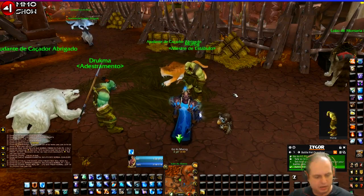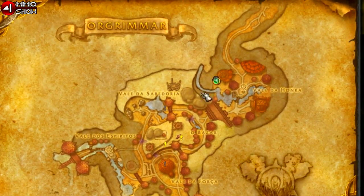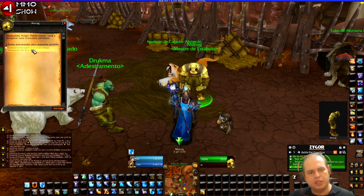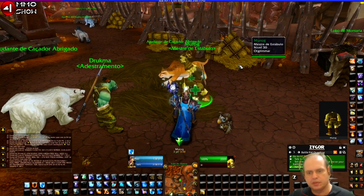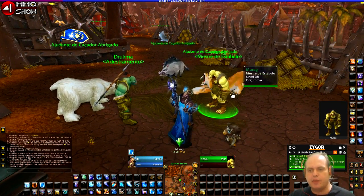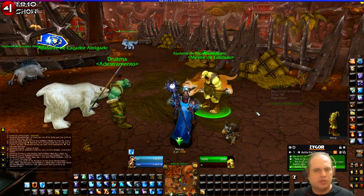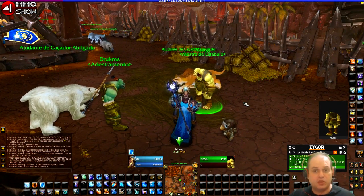Murog is right here — let me show on the map where he is. On the Horde side, he's located right here on the map. You can talk to him and say 'I would like to heal and revive my battle pets.' It costs 10 silver. This quest teaches you that stable masters can also revive and heal your pets, and you will also gain an ability to do this yourself.